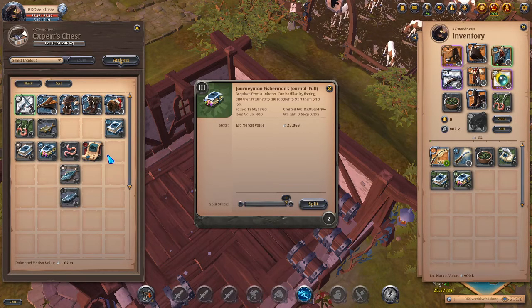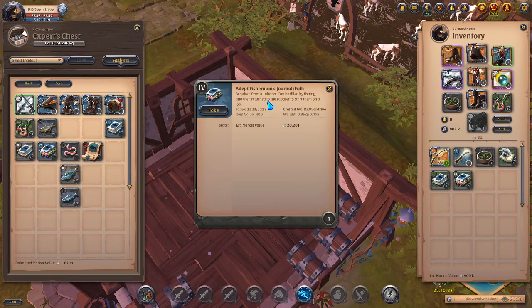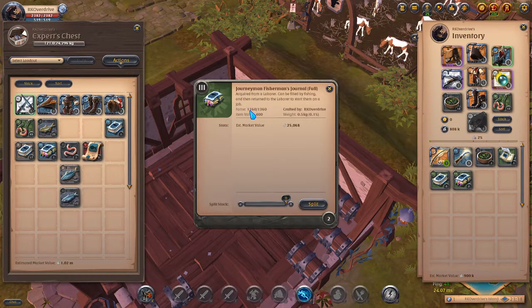Tier 3 clams offer 75 fame per clam you consume, and tier 5 clams offer 150 fame. So you're making your money worth and then some with the T3 journal instead of wasting time filling the tier 2 journal. The same honestly goes for the T4 journal — it only costs 223 fame to fill, so you're essentially doubling your work versus what it takes to fill the T3.